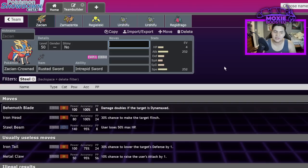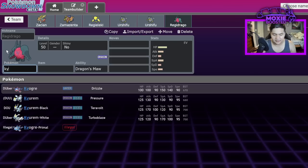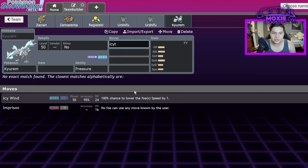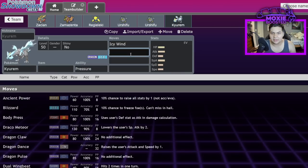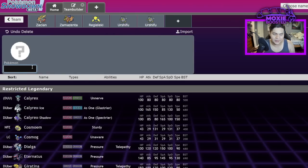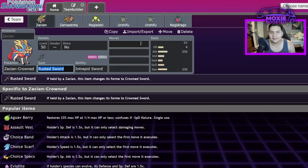We need to make sure Behemoth Blade still has some special property without being useless, since signature moves typically have one thing going for them. Take Kyurem — it has Icy Wind at 55 base power with a speed drop, and its signature Glaciate at 65 base power, which is just slightly stronger with less PP. So it's better in that limited situation. The point is, Behemoth Blade still needs to feel special.